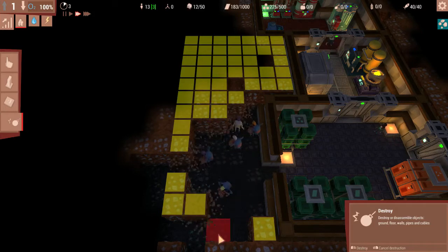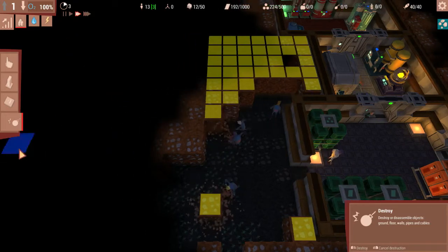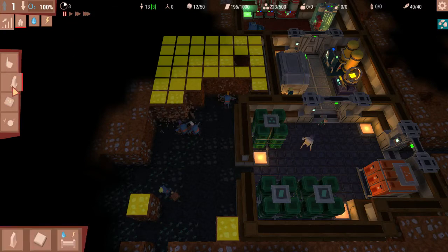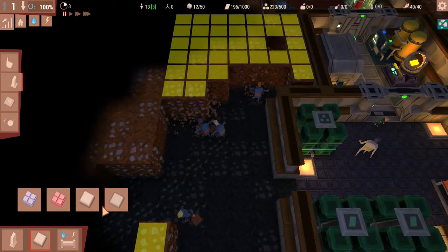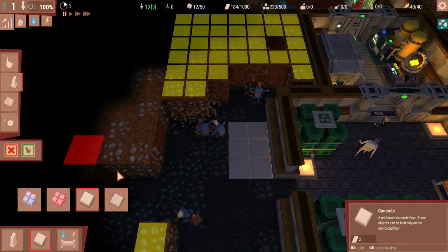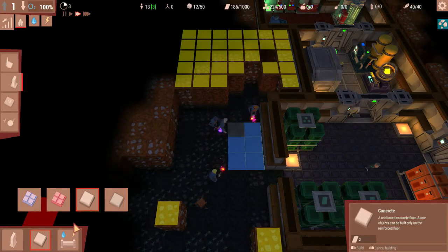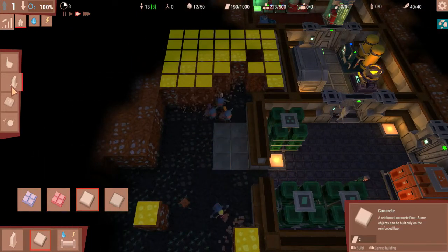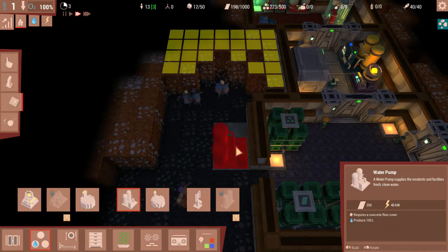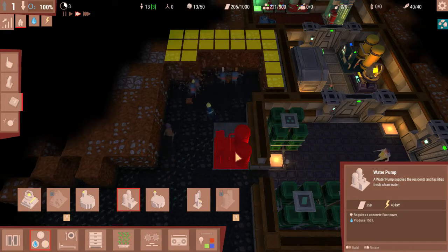Alright, so we're going to do some concrete floor in here. Let's pause it and open our floors. As we're low on supplies, we're just going to build the littlest bit of concrete for now for our water pump. A water pump actually needs 250 supply, I believe. It needs a 2x2 space. We'll put it right here. It needs 40 kilowatts to run as well.